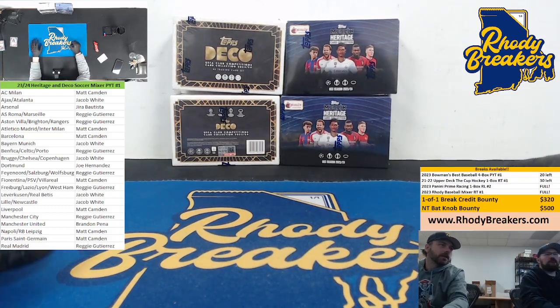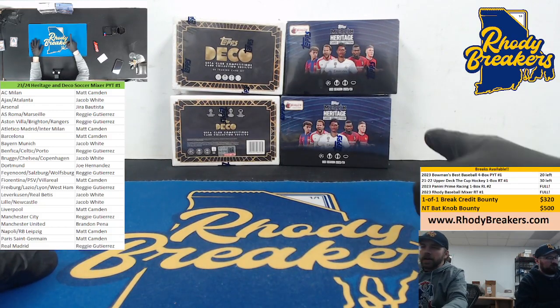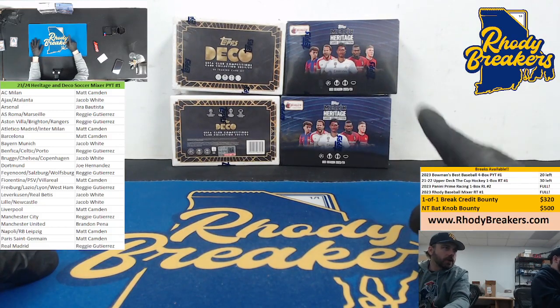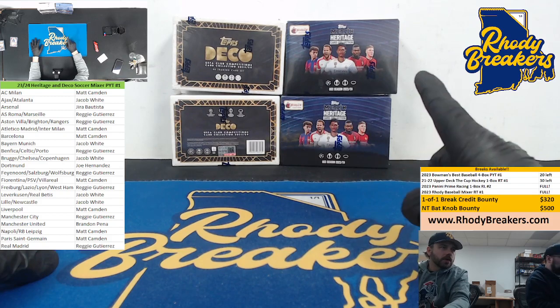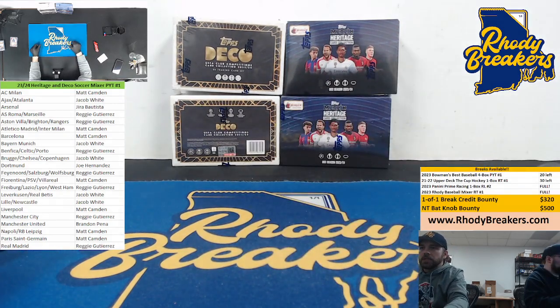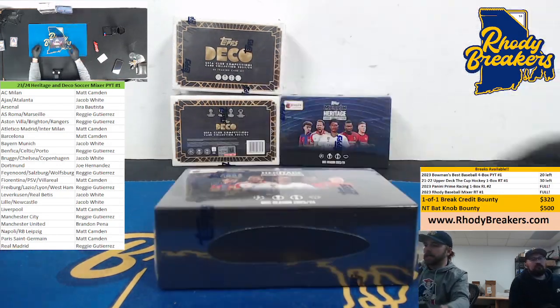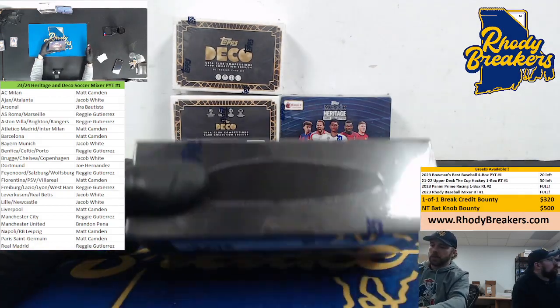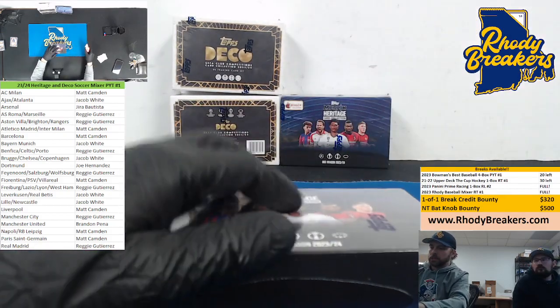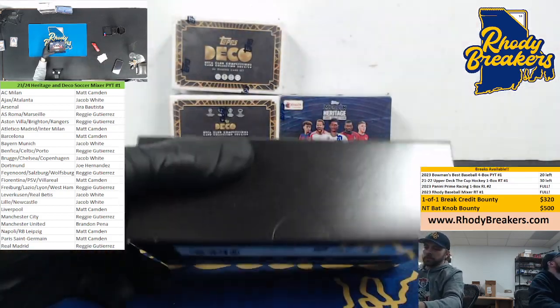Alright crew, here we go — we got a little soccer mixer. Both these products were dropped UK only. Merlin Heritage, we've seen that twice so far, we did two of those. And two boxes of Deco. These are both 23-24, so we're gonna see what we can do here. We'll start with the Merlin Heritage because we've seen that already. Teams are on your left, good luck soccer crew, let's do it.